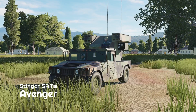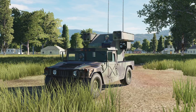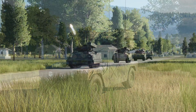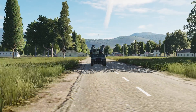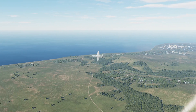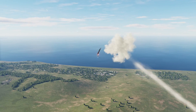The Avenger is a self-propelled anti-aircraft vehicle mainly used to protect ground forces from cruise missiles, UAVs, and low-flying fixed and rotary wing aircraft. The Avenger has a shorter range than the Stinger team — 300 to 7,000 meters, or 0.2 to 3.8 nautical miles.